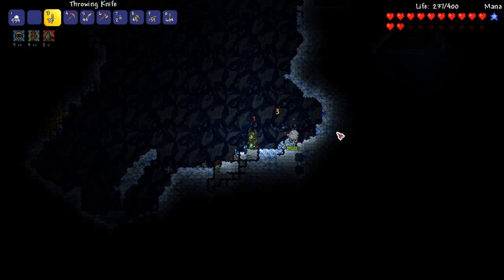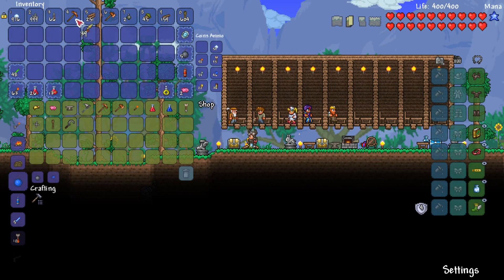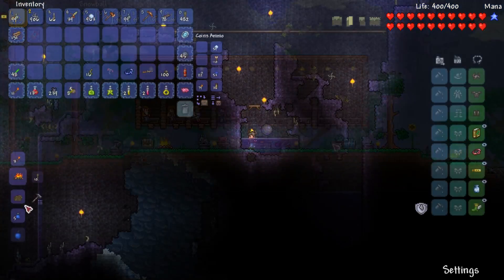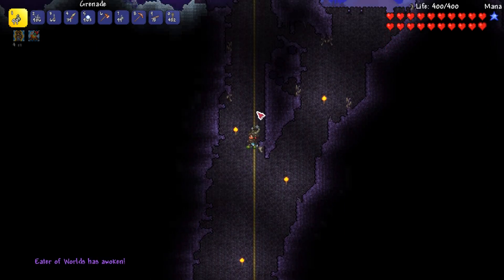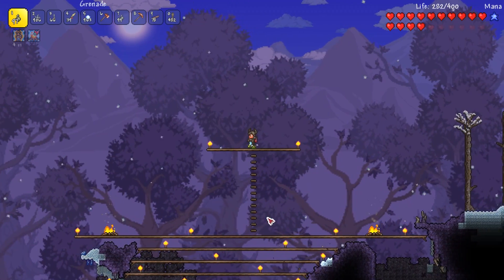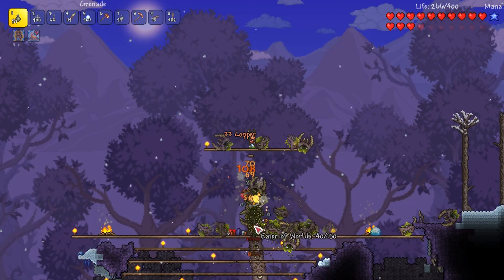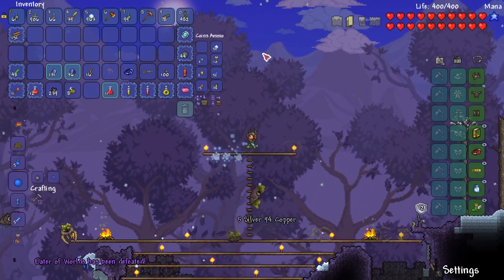With my health maxed out and a full inventory, I return to base. I purchase two pigs from the Merchant, stock up on shuriken, and visit the Demolitionist for bombs and grenades. Our first target is the Eater of Worlds. After grabbing potions, I head to the Corruption and attach a sticky bomb to the last shadow orb. I climb up to a special arena with a vertical line of platforms. Checking my minimap, I drop grenades on its head dealing critical damage. After a few cycles, the boss is defeated, getting us one step closer to our first major upgrades.